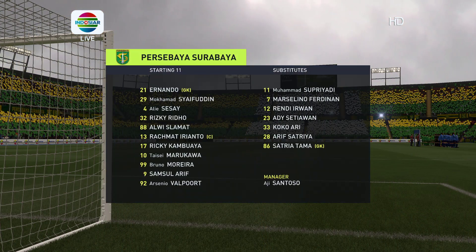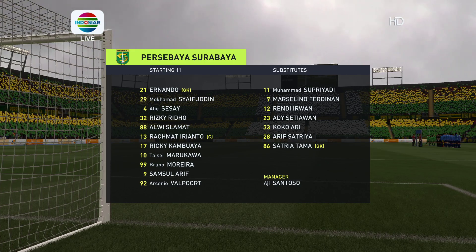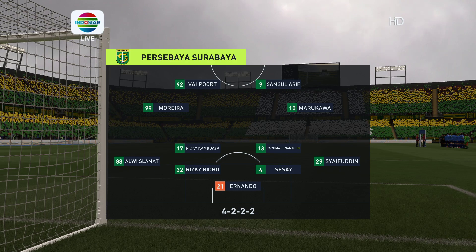The initial eleven today for the hosts: a 4-4-2, which is a good formation if it's played well — it covers most of the bases defensively, and if you can rotate your positions when you regain possession you can also be fluid in attack. Let's hope we see that today.